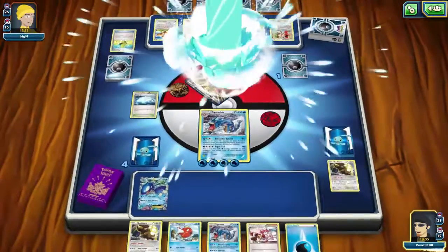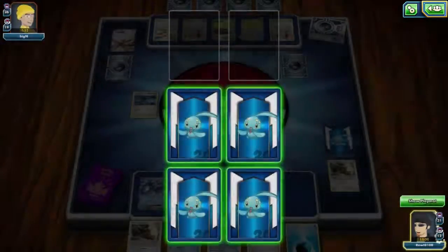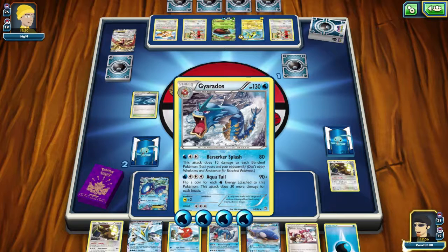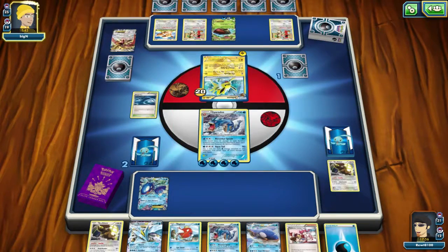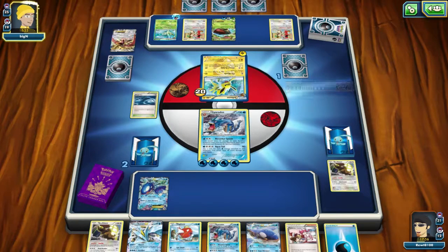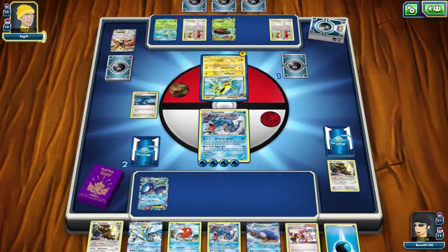No, that'll be the game. Wait — whoa. Oh, it's weak to water! Oh my God, I didn't even realize it was weak to water! That was a completely useless prize drawing — I did not even realize that. That is insane. Okay, so it's going to Pin Missile me — it can deal a potential 160 if it gets all four heads, and that's going to take me out straight away. But I don't even have to draw any heads with Aqua Tail.